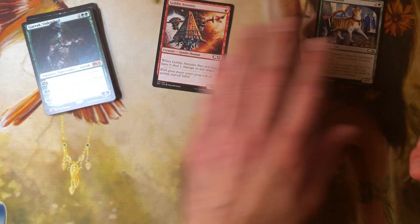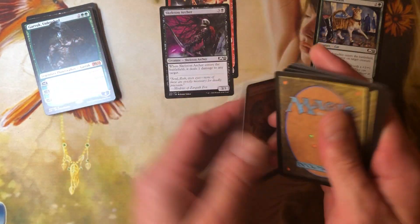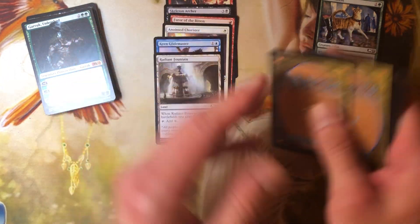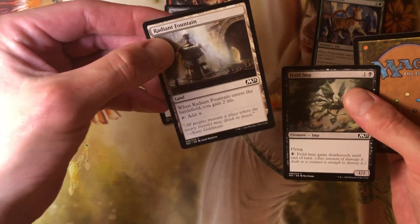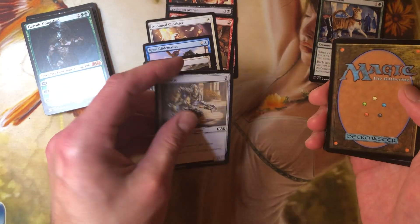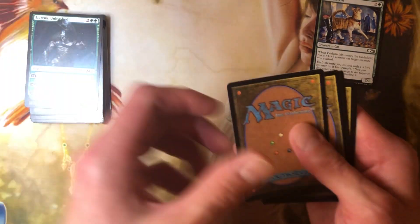No cats or dogs... there we go — all I had to do was call the name of the cats and they show up. So we got one cat in the three packs here. No foil — we're not playing the foil game in this pack.